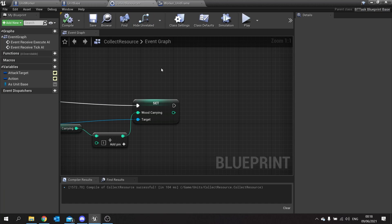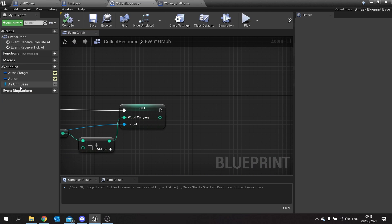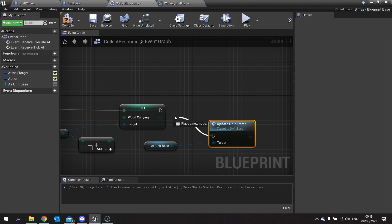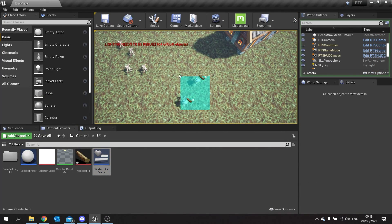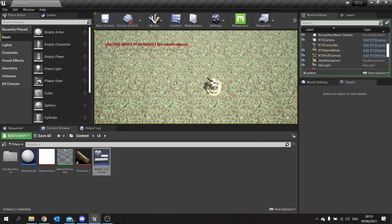The reason we put the function on Unit Base rather than Unit Worker is so we can use it for all units — each one just defines it differently. In our Collect Resource task, after we add wood carrying on the tick, we get the Unit Base variable and call 'Update Unit Frame'. Compile and save, then test: we place the building, select the workers, send them to the tree — we see them count up: two, three, four, five each. That's correct — the tree had 10 health and we took 1 per hit, giving 10 pieces of wood total.